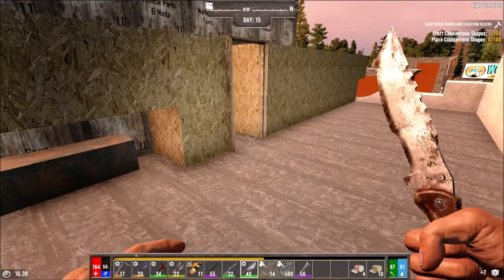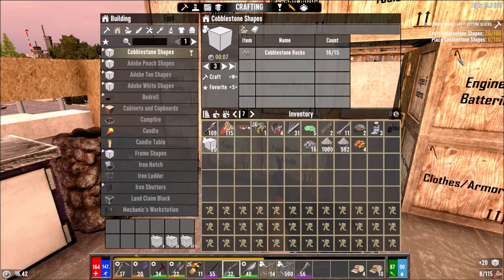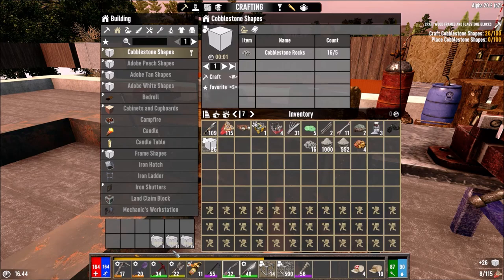We need to make 9 more cobblestone shapes. What I could do is open both windows - as long as I have both windows open it counts double. You can see it's going way faster. But if I close this window now, because it says craft, it's not going to count. So I have to keep this window open until this finishes. At least it's not going to take too long.